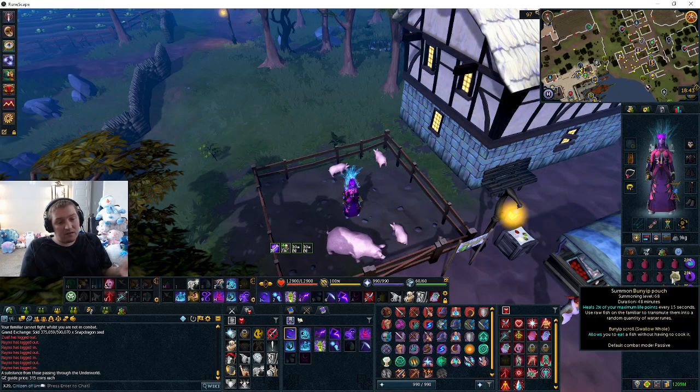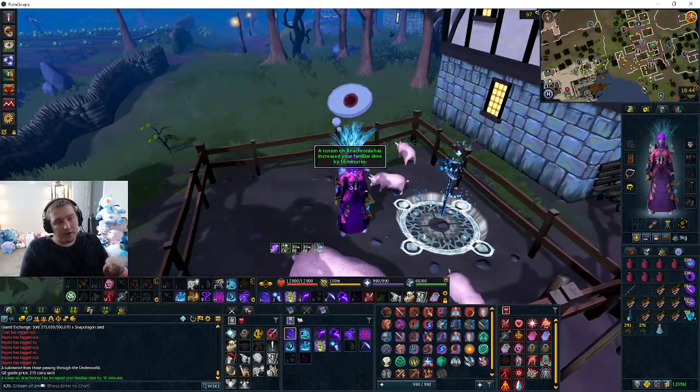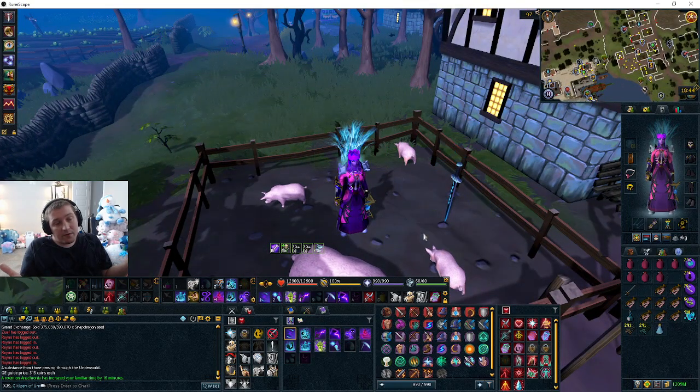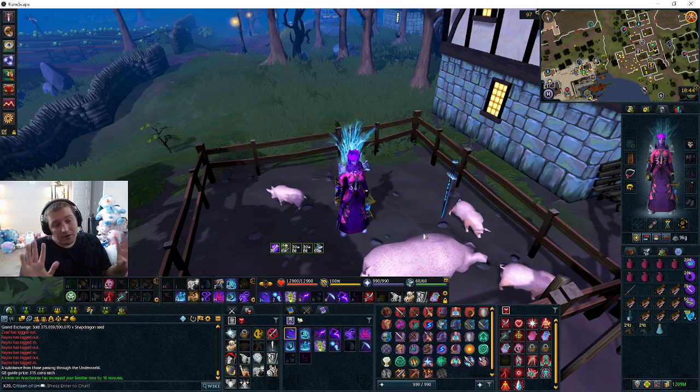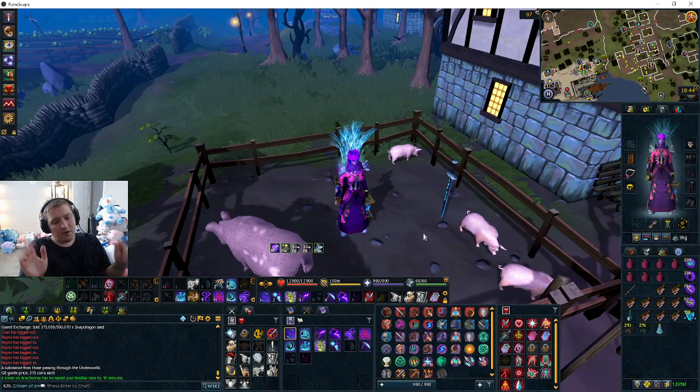A bunyip is really low — 68 summoning — and it'll passively heal you. Damaging familiars such as ripper demons don't actually hurt him. You could use something such as a calgrin demon, but that's kind of a high-level familiar. If you have a bunyip, use a bunyip. If you don't have a familiar, don't really worry about it.